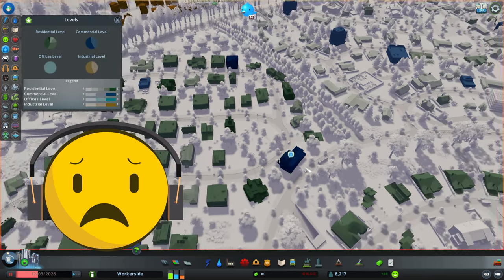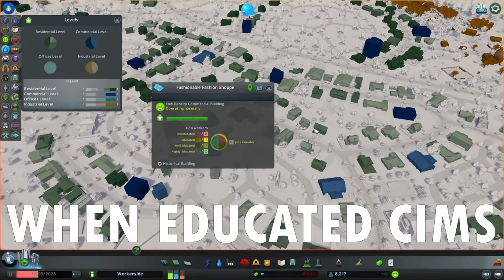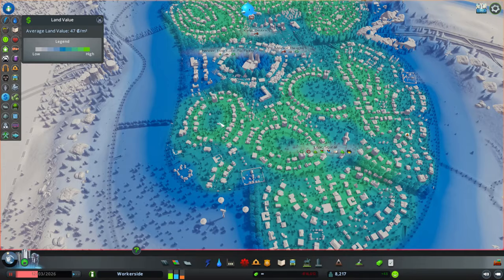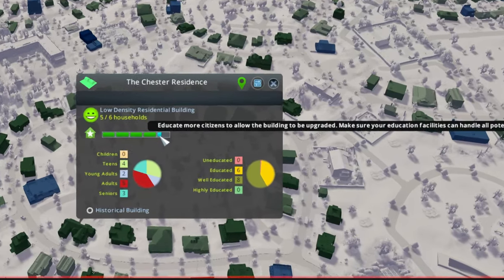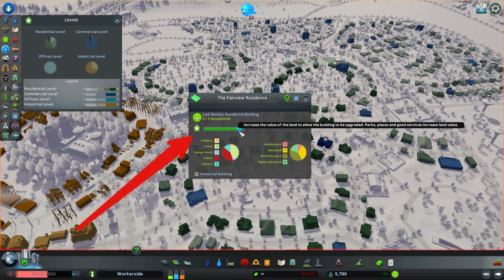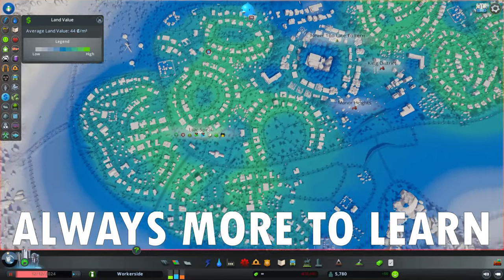The best advice on how to deal with it is: simply ignore it. It goes away on its own once your sims' education level catches up with the shops' requirements for educated, well-educated, and highly educated workers. This is also where the wealth level of residential buildings comes into play — higher-level homes accommodate more families and provide higher wealth levels. So educated and even highly educated sims start moving into your city into those leveled-up residential slots. This is why the wealth mechanic is multifaceted, and something almost all players miss even after playing for a long time.